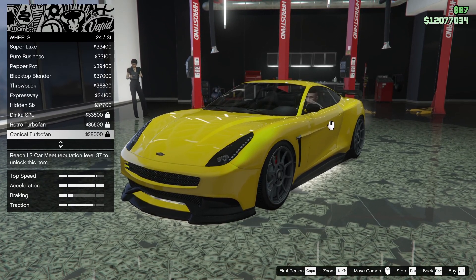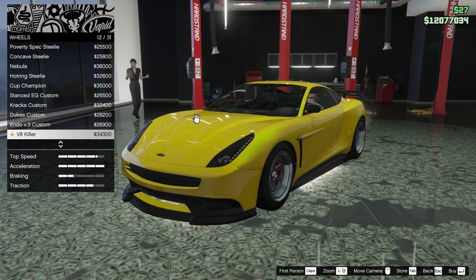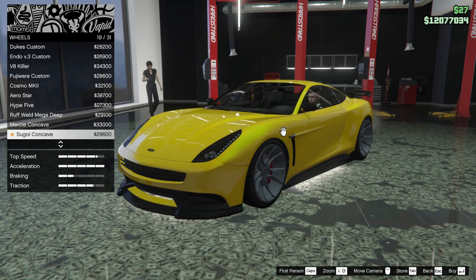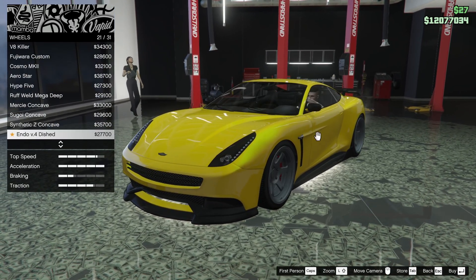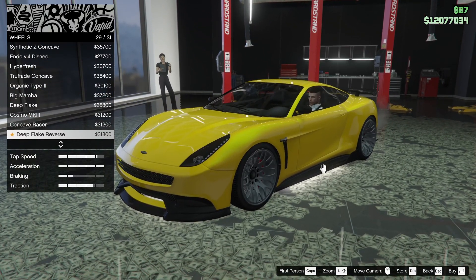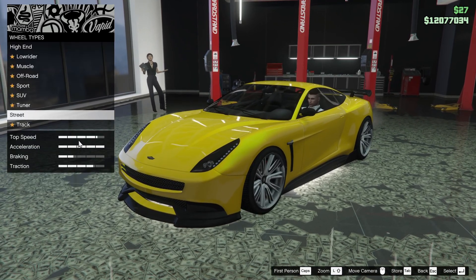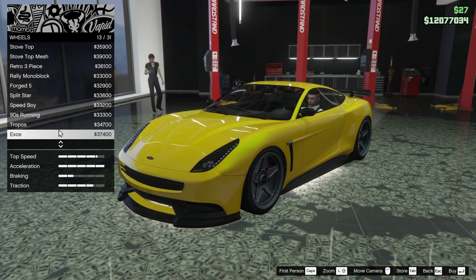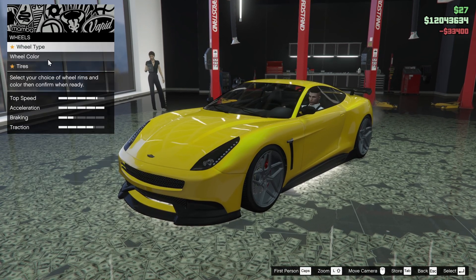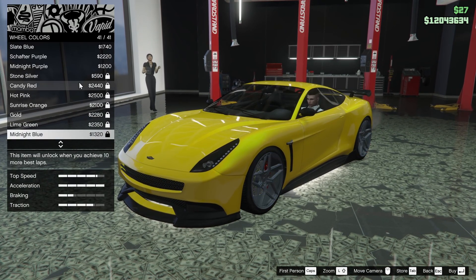The track category should be kind of interesting. The Super Luxe and High Fives actually look super sick on this car — that is a really cool option. In the street category there's a lot at the top, but scrolling further down we have the Mercy Concaves, the Sagos, Endo V4 Dished, Hyper Fresh, Concave Racer, Deep Flake Reverse, and Concave Mega Mesh as well. I think I'm going to have to go for the Super Luxe or the High Five, and the Super Luxe fits a little bit better, so I'm going to go for that option.